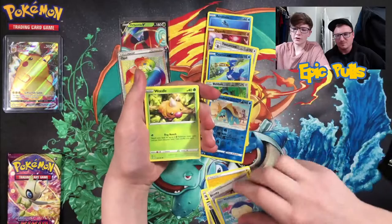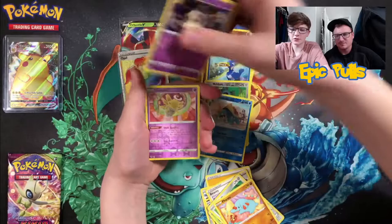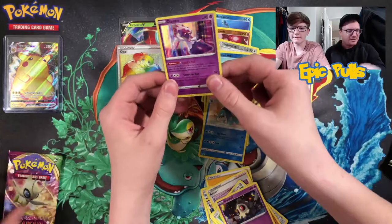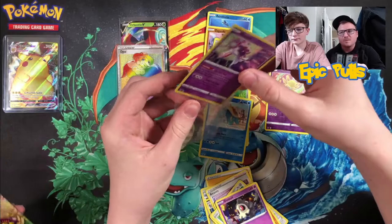We got Tangela, Mightiyena, Beautifly, Whirlipede, Weedle, Beldum, Fanpy, Duskull, Reverse Shedinja — and a Holographic Deonsis! Not bad, not bad — nice holo hit. Sleeve that one up.